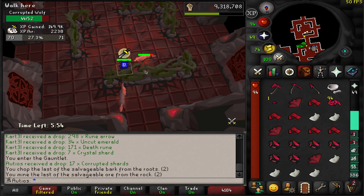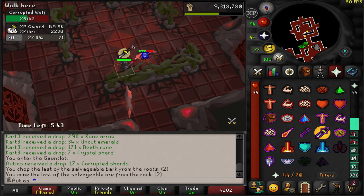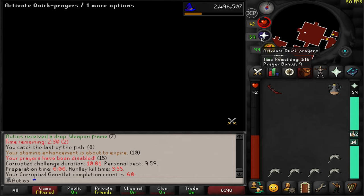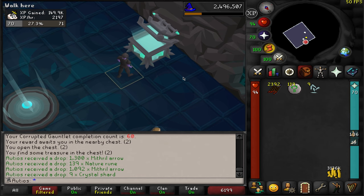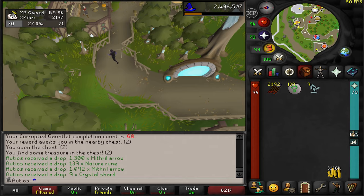I think I'm going to start doing one Corrupted Gauntlet run every day just to get some GP to upkeep my kingdom. It would also be nice to get some Crystal Shards on the side to keep my Crystal Armor charged. Just like riding a bike — I even did a Tier 1 prep that time just to try it out, and it went decent. Personal best at 940 seconds! Got a couple rune plate bodies, good alchables, and 9 Crystal Shards. That'll be 300 charges for each of my pieces of Crystal Armor.